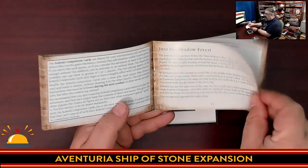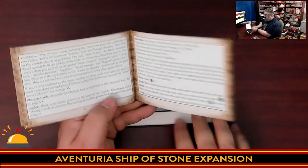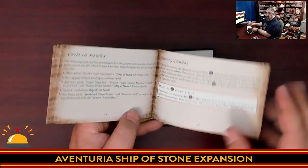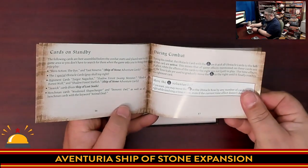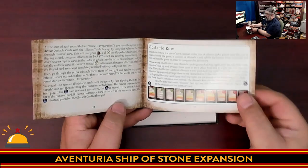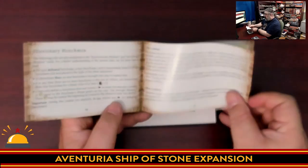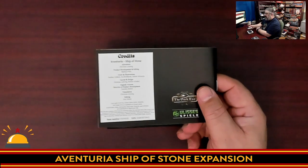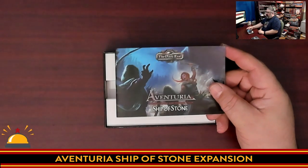Unlike other adventures for Adventuria, most of these boxes have contained two to four adventures — usually one to three short adventures and one long one. In this particular case, you've got one adventure only, with something called the Obstacle Rule, Illusionary Henchman, and then the end. So one adventure only. This better be pretty good.